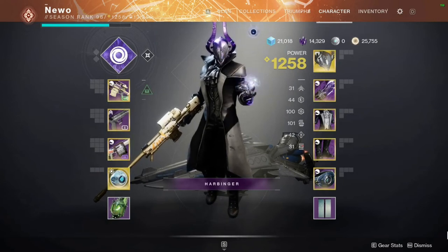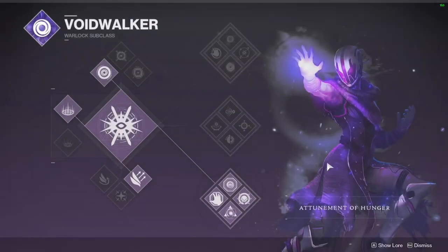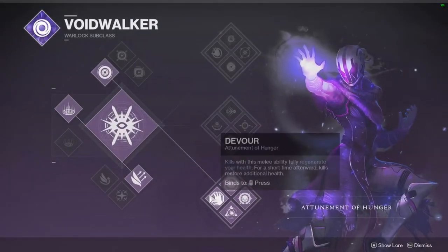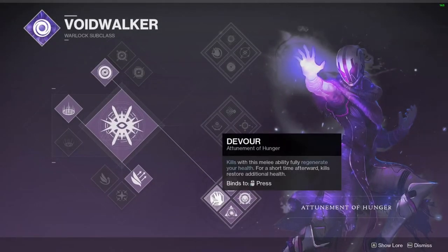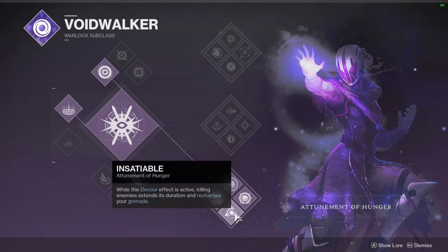For the second build of the series I'm going to be going over my Devour builds. Devour is a Nova Bomb subclass where kills with the melee ability fully regenerate your health — that procs Devour. You can also consume your grenade to activate Devour.